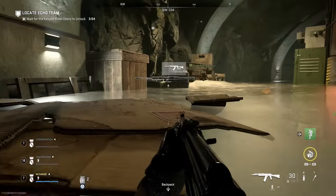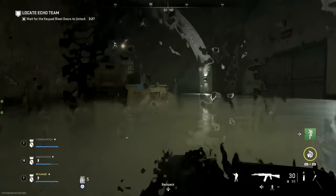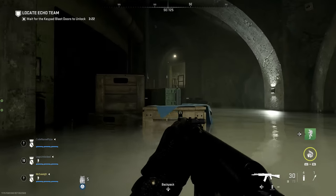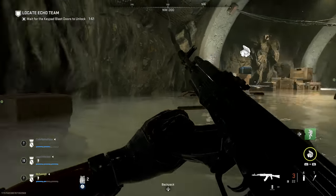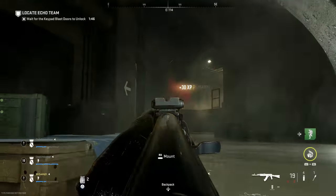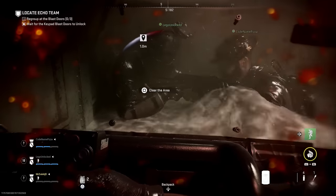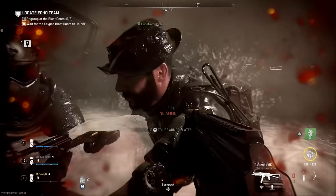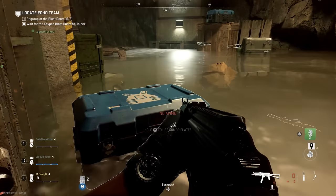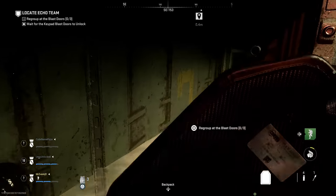This is the final holdout of the raid. Have two players watching one side and the other player watching the opposite side. It's a four-minute holdout with a ton of enemies spawning, a load of bomb drones to take out, and the occasional Juggernaut or two. The idea is to hold out and survive until the timer hits zero, then take out all remaining enemies — bomb drones, regular AI, and Juggernauts — before you can finish. Once the door says regroup at the blast doors, all players hold their interact and that will be the end of the raid.